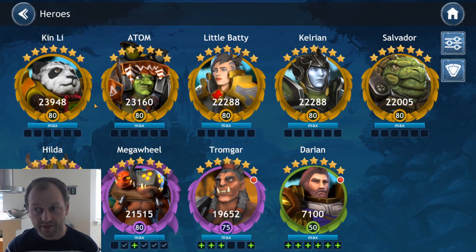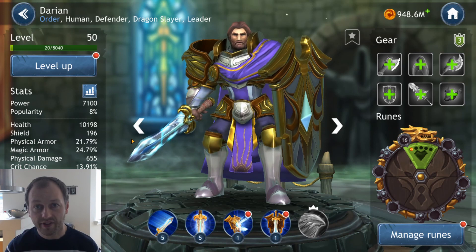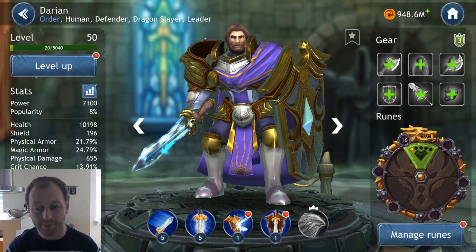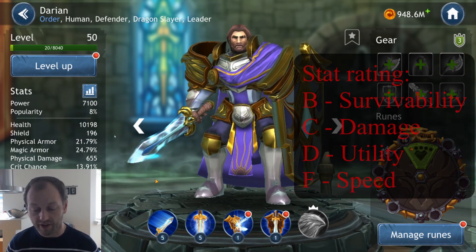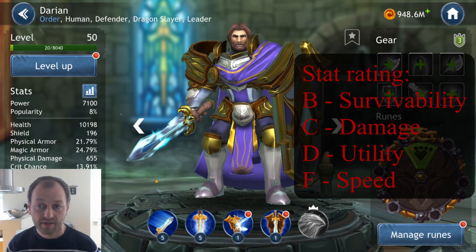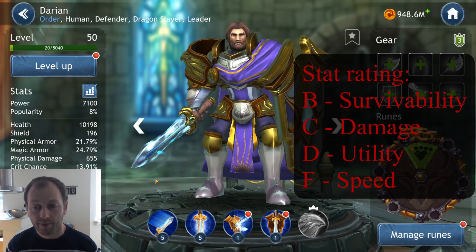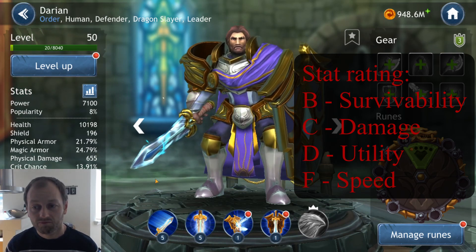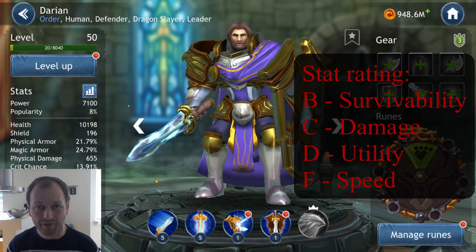Number four on the list — it's Darian. Your first character in the game that nobody really likes, mainly because his skill set is poor, but his stats are good. He has a B rating in survivability, C rating in damage, D rating in utility, and the favorable F in speed. This makes him the fourth best stat character of the defenders, but taking his skill set into consideration, he's definitely one of the worst defenders you can get.